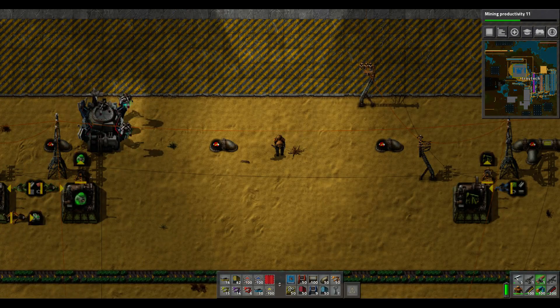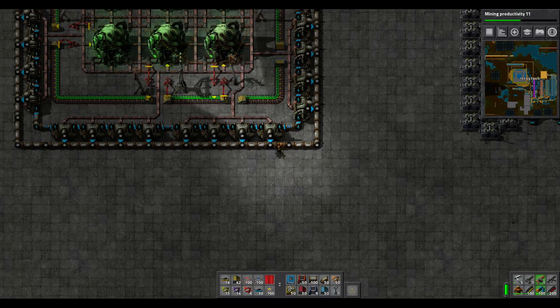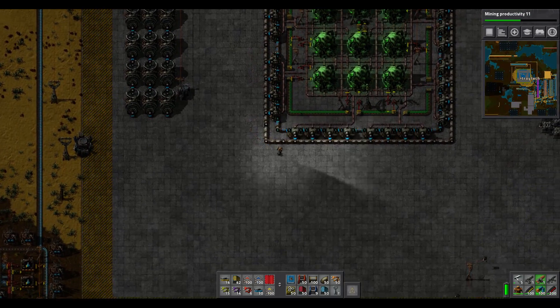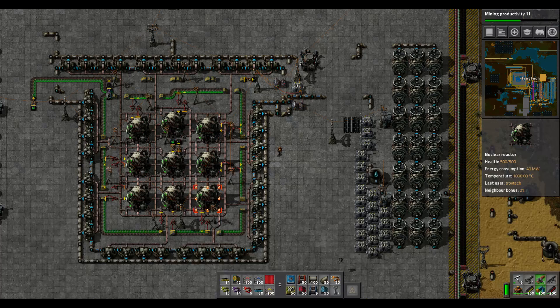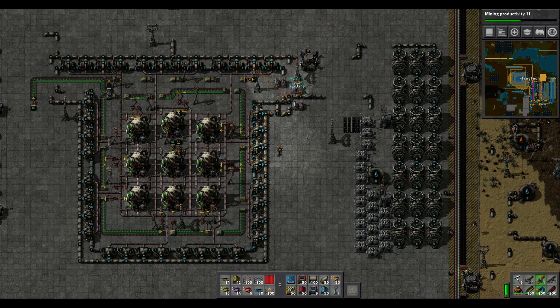Welcome to Factorio 0.15. I have been working really hard for hours trying to get this to properly work, and I figured out the two main things about how much power you can get from nuclear reactors. For one reactor that's 40 megawatts — 8 steam turbines in a row.